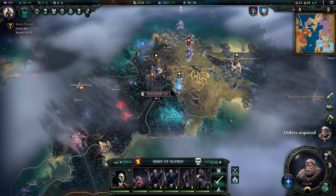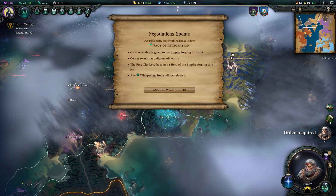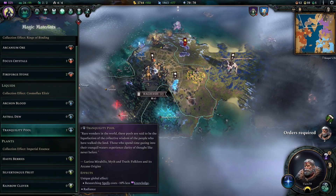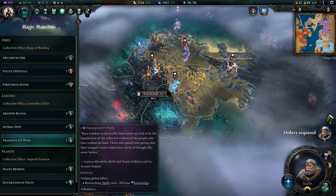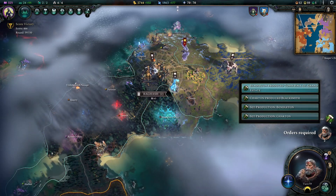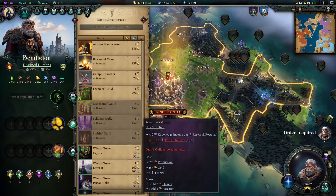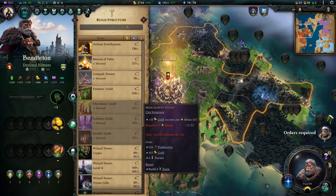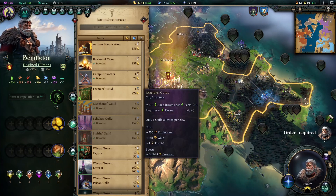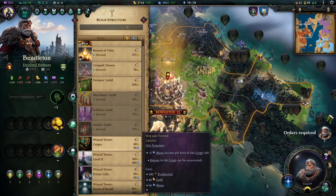That's the underground. Let's go back up to the top. A free city can be integrated - we just did that. We got the Tranquility Pool, which is like a victory condition too - if you get all these things. We need one of those. Let's see what's going on in Bendleton, our capital - it's ready for some more stuff. What should we get? The blacksmith is boosted - we can just keep boosting defenses in case I ever need them.